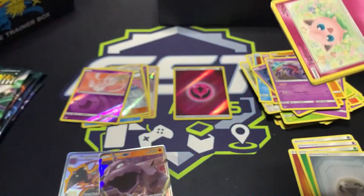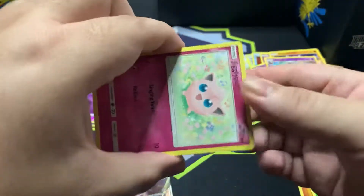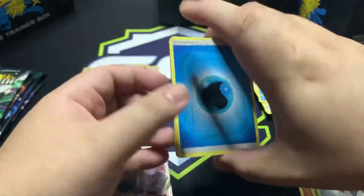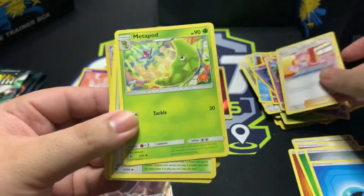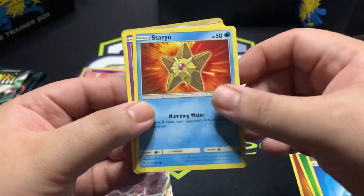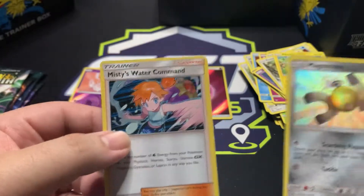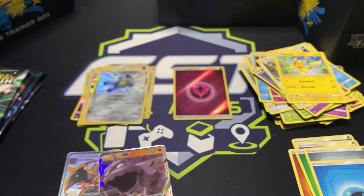If you guys have any idea of the value or what I should be chasing for here, do let me know in the comments section. I'm interested to learn about the game actually. Pack six: energy, another Pokemon Center Lady — the collation of these was actually bad — Metapod, Cerulean, Jigglypuff, Staryu, Ekans, Eevee again, Pikachu, Magnemite, and Misty Spotter Command. They're not full-art shinies, so we'll put them there.